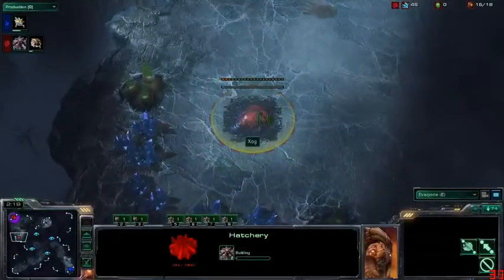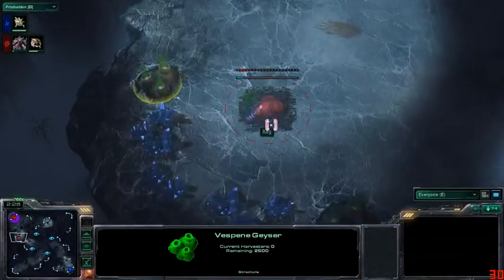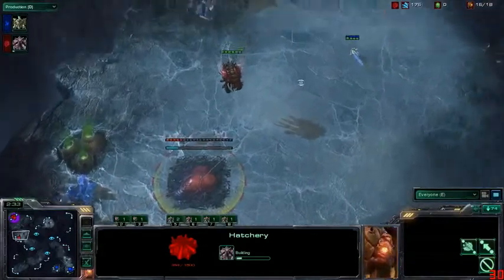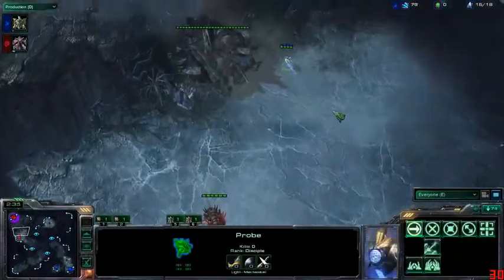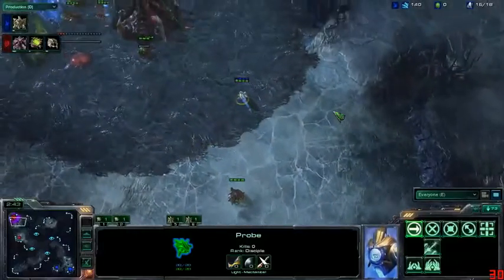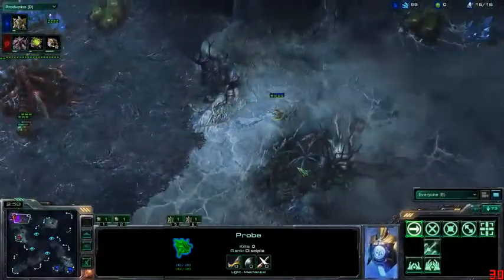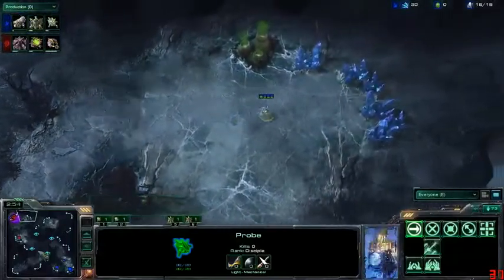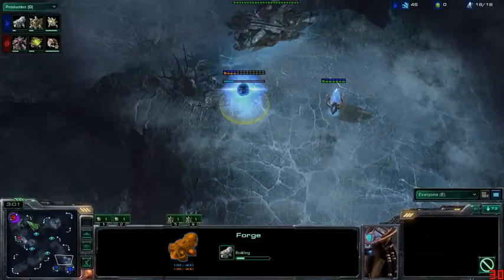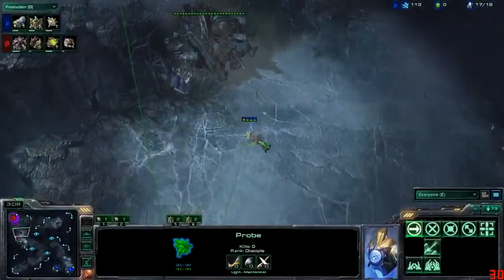PvZ on Crevasse can be really interesting right from the start, when players decide which base to take. Zog is dropping down to a 16-hatch outside his main at that full mineral, full gas expansion. It looks like it's going to be a nexus-first build as well — actually the most standard way to open on this map. The Zerg player takes that wider open expansion to get all four geysers, while the Protoss player expands inside their own base. And yes, a forge is going down now.